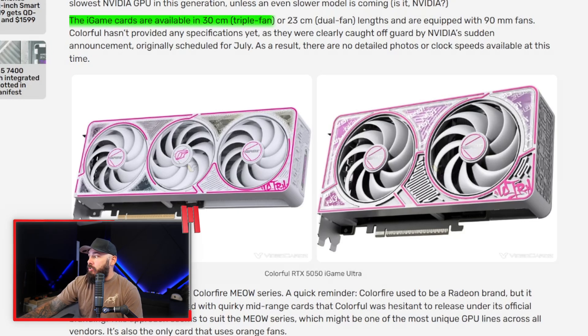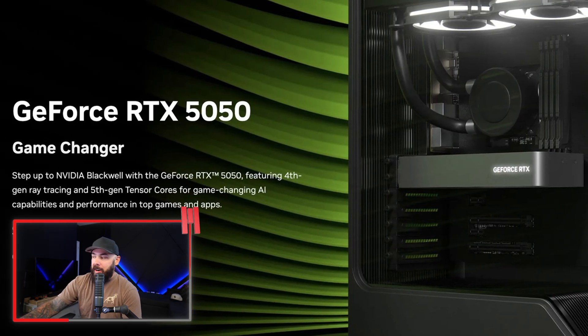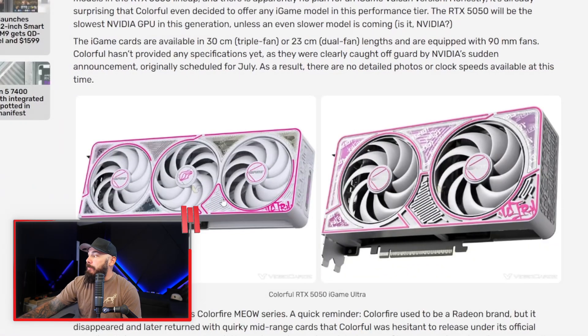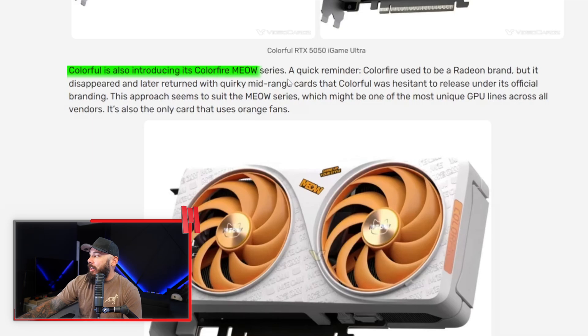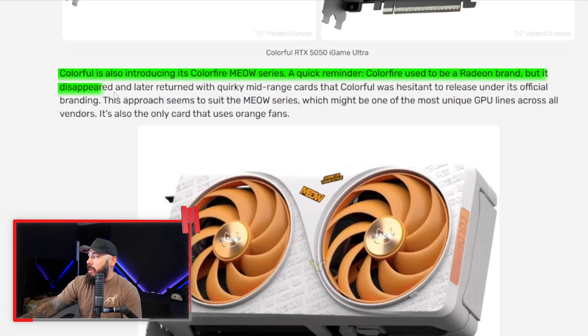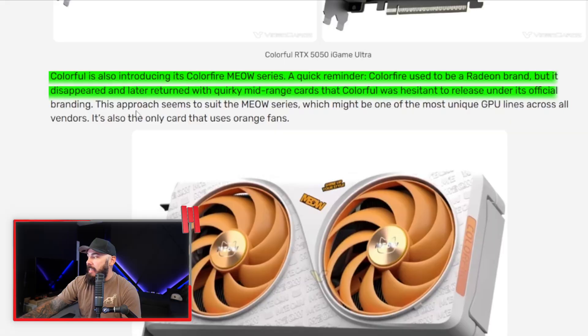These iGame cards are available in triple fan or dual fan lengths, equipped with 90mm fans. We've got no specs yet since they were a little caught off guard by NVIDIA saying they're going to launch these cards in July — so no detailed photos or clock speeds available at this time. Colorful is also introducing the Colorfire Meow series. Colorfire used to be a Radeon brand, but they disappeared and returned with quirky mid-range cards that Colorful was hesitant to release under its official branding — which is great if you're going to make a kitty cat card.